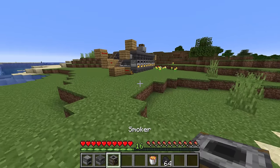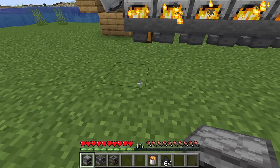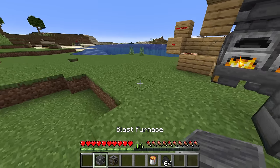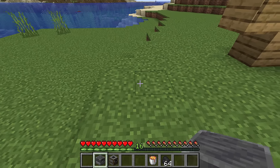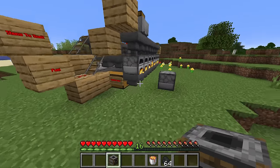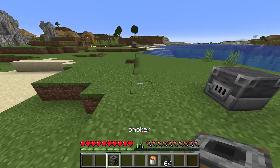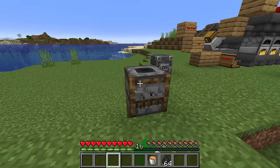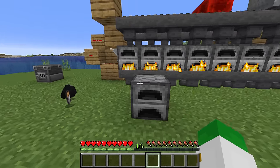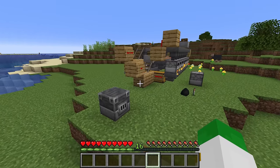Another thing we can customize with these furnaces is what type of smelter is actually in it. You could use the standard furnace which can smelt anything, but if you want a really quick way to smelt materials like iron or gold, then the blast furnace is a great option. Also if this is a food-specific smelter, or cooking something like kelp, you could use the smoker. To learn more about all these different furnaces and what type of fuel to use, be sure to check out my furnace guide — I'll have an i-card and link in the description and comments below.